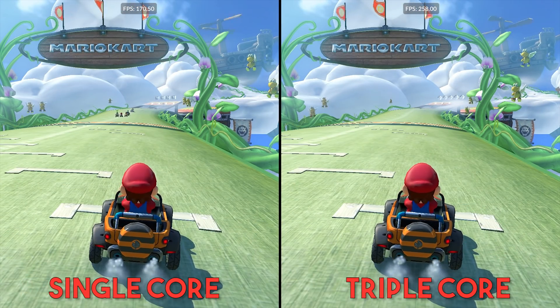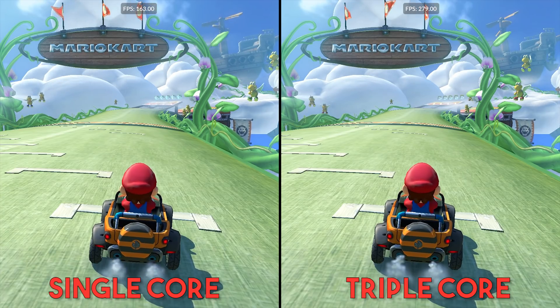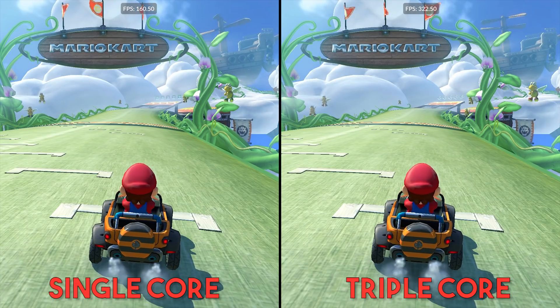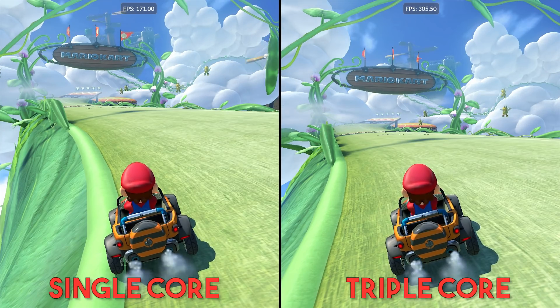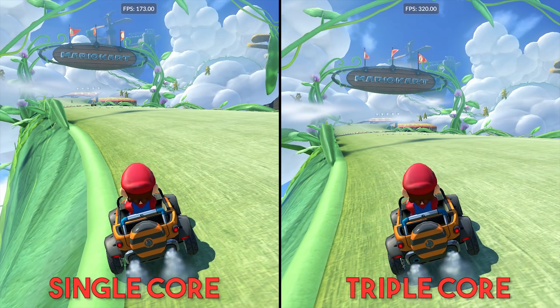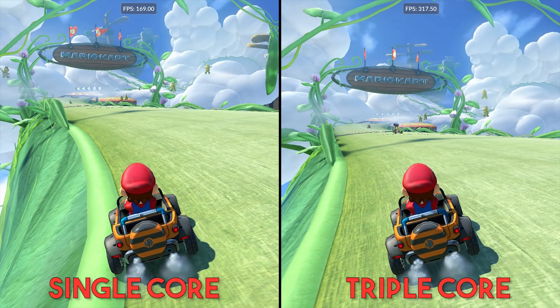Mario Kart 8 is a fantastic example of just such an improvement. You can see here when I unlock my framerate using a custom graphics pack, the difference in performance from single to triple-core is astounding. On single we have around 160 to 180 frames per second, while with triple-core we range from 280 to 330 — that's almost double the performance level.